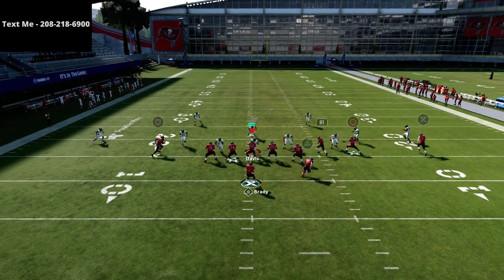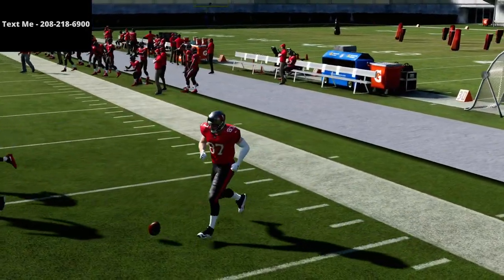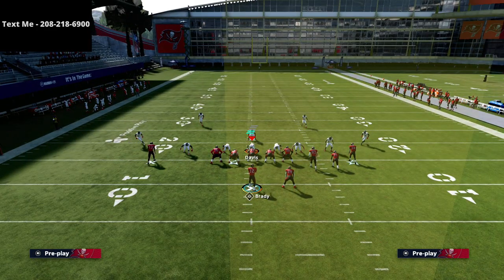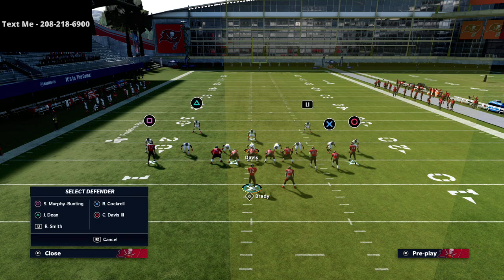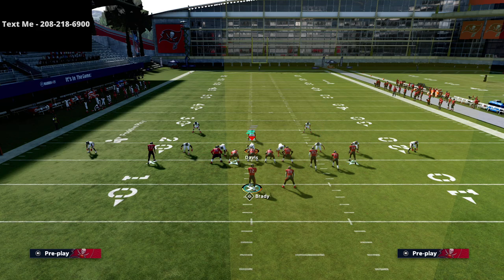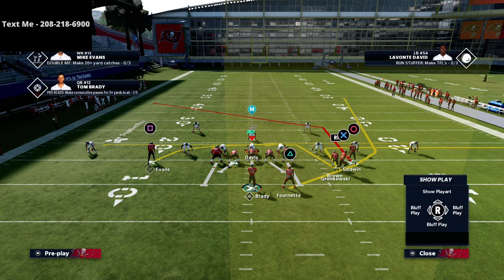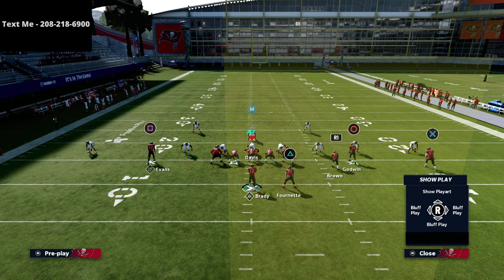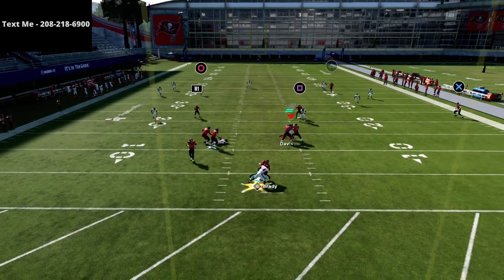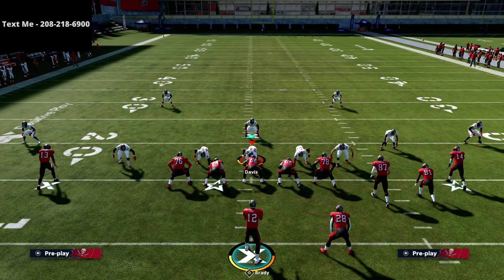When you see base align, just let the tight end set his feet, and you're still going to be able to throw this ball on the out route. What you're really going to force them to do is play cover two, or change their zone drops. The X corner is going to be on a little curl flat — it's really important to let him set — and they'll have better leverage going out there.